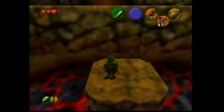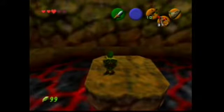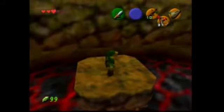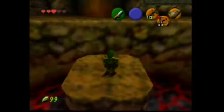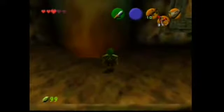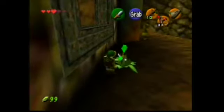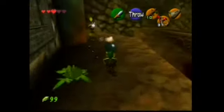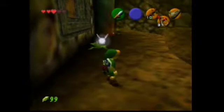That door was locked so I have to go this way. I'm waiting for this pillar to come back up. Okay, on the way up now — and jump! All right, there's another eye monster, and some bombs. Well, let's blow this guy up.